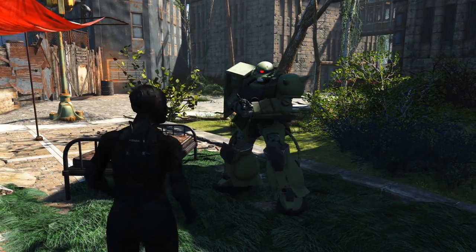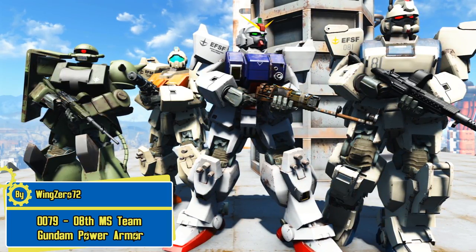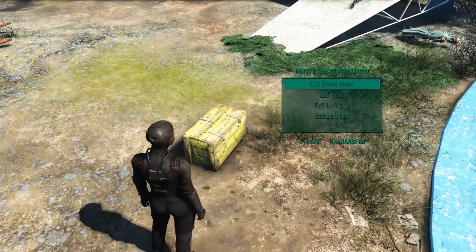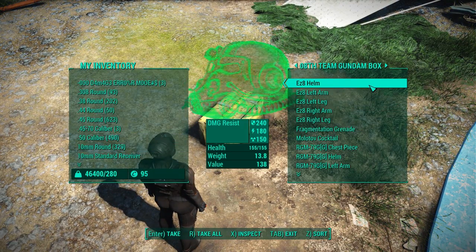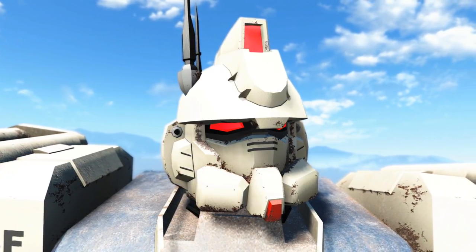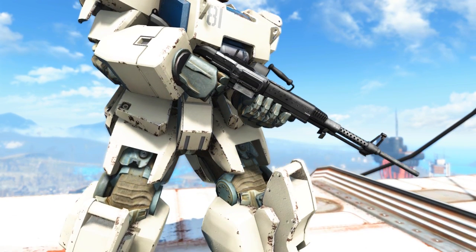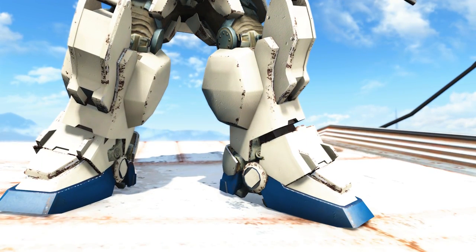It looks like someone else wants to get their hands on our stealth technology. We have the 08th MS Team Gundam Power Armor by Wing072 and it allows you to walk around in a Gundam, which is a dream for a lot of people. The Gundam Power Armor can be found outside of Vault 101 in an explosive box and there are about four different power armors. Right here we have the EZ-8. The EZ-8 was used by the Earth Federation Space Force, or EFSF, and it was a reconstruction of another Gundam — a very marvelous and handsome looking Gundam.